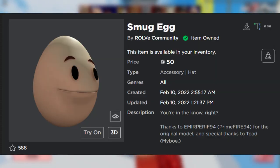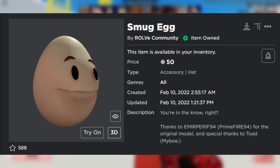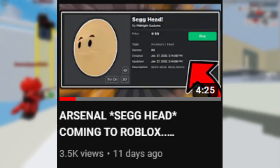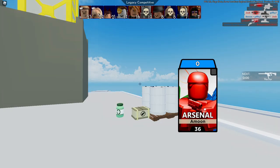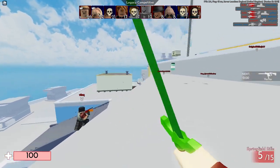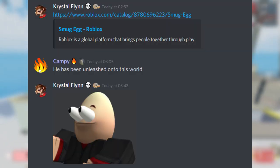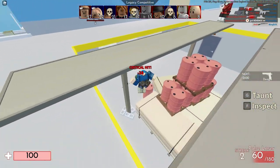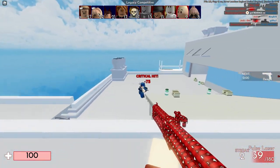The Seg Head UGC accessory is now out on the Roblox catalog. I made a video about it a week ago, and we finally have it. Midnight Crystal made a post announcing that the Smug Egg Roblox UGC accessory is now out for only 50 Robux. This is really, really cool, as I expected.